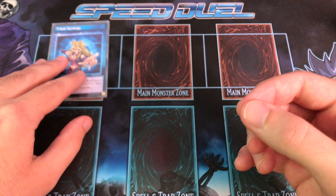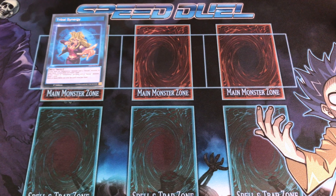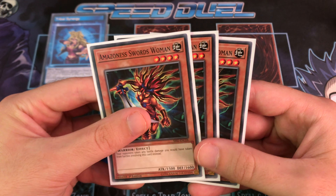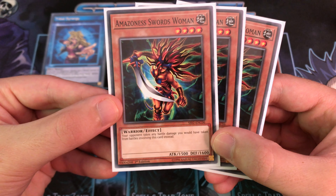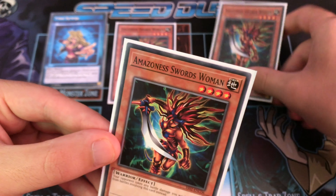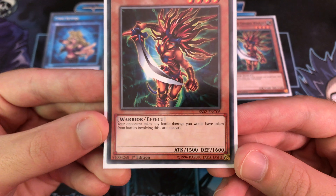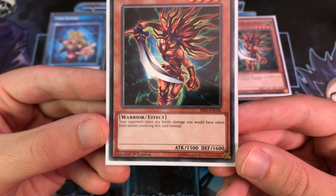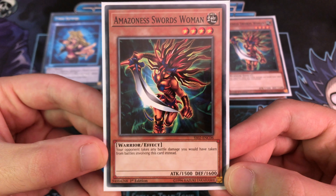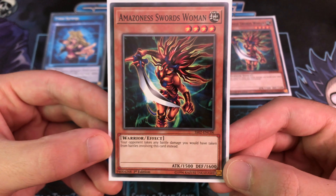Adding Harpies into an Amazonist deck isn't actually too difficult and it synergizes really nicely. The first card is Amazonist Swordswoman, which is pretty powerful on its own at 1500 attack as a four-star monster. It has an interesting effect: if your opponent battles this card and there's any battle damage, it's taken by your opponent instead of you.